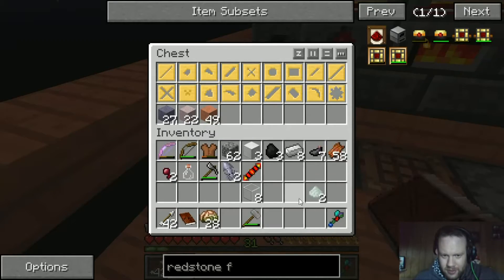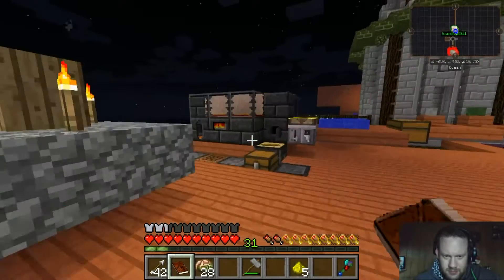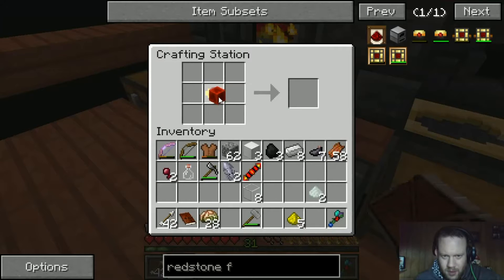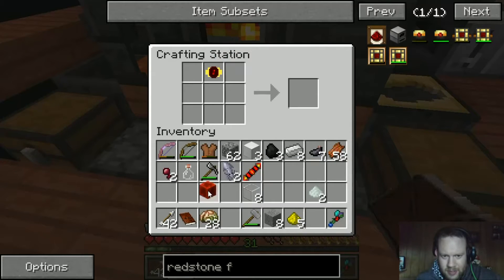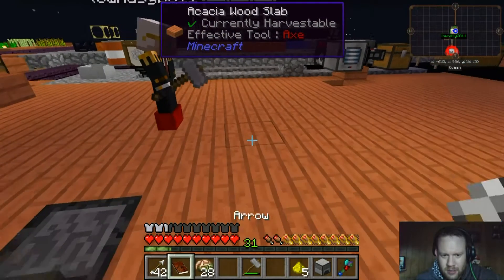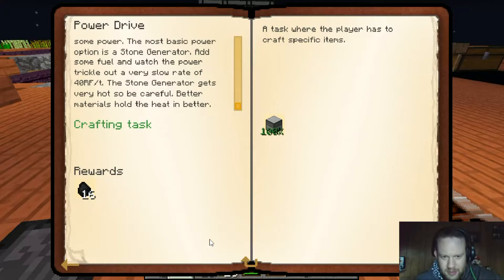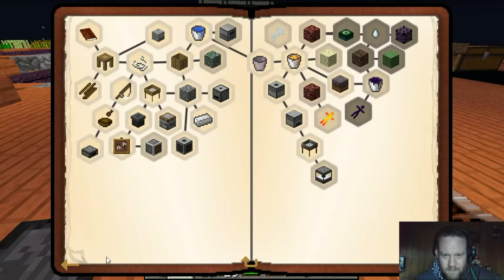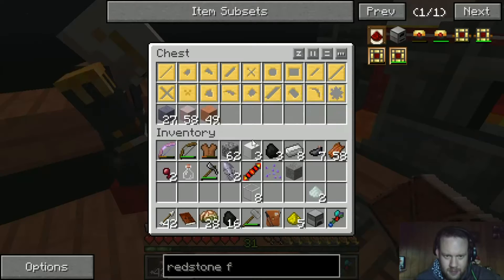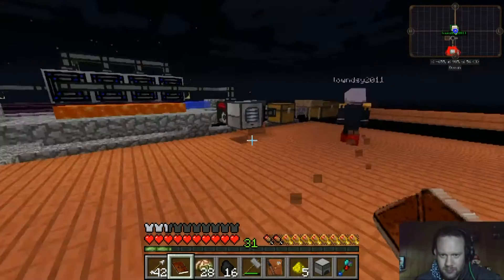Glowstone glass — gonna steal that. Oh, it didn't consume those — that's right, I'm making new stone. Let's make this and then claim our reward on that. There we go — I got us another set of power and that unlocked a bunch of stuff. I'm putting all the dust that we need to smelt down in the bottom row of this chest. So whenever you're on and there's nothing in the smeltery, just throw a load of the dust in.